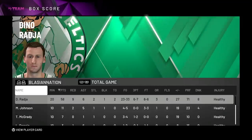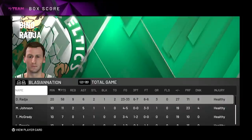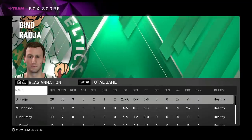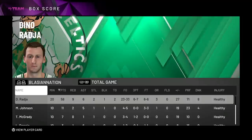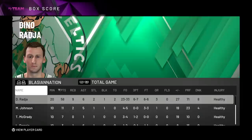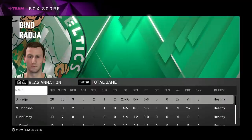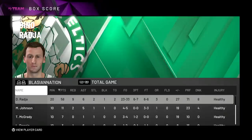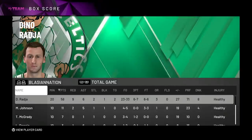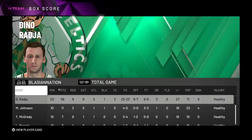He can rebound amazingly with it, block shots, throw post hooks over taller players, and the dribbles with the wingspan are kind of cheesy — I love it. If you guys aren't convinced this card is worth picking up at this point, I don't know what to tell you. I recommend him at center, but power forward works too. With that said, this is the end — I hope you enjoyed the massacre that was Dino Dynamite. Drop 'Dino Dynamite' in the comments if you made it this far. Don't forget to like, subscribe, and join the blazing nation. Have an awesome day!